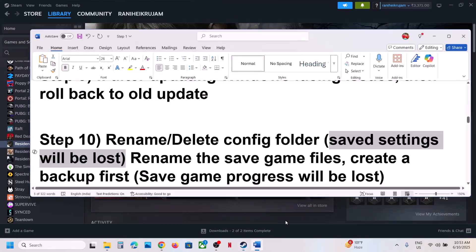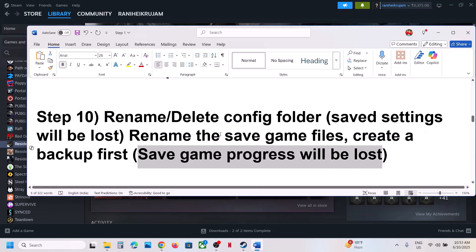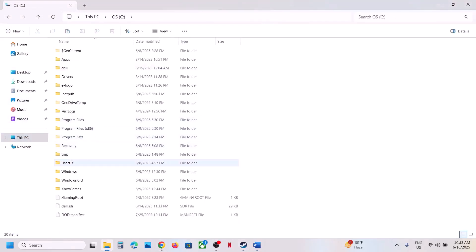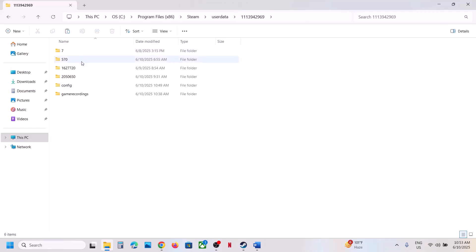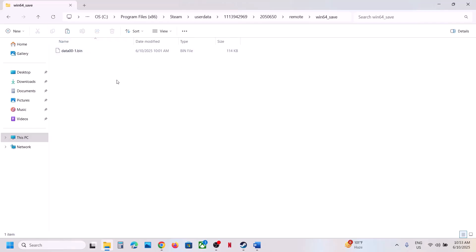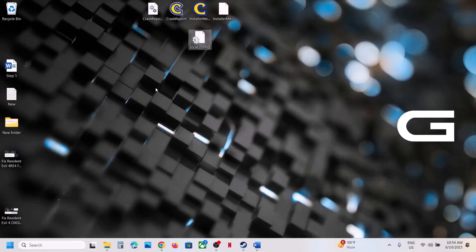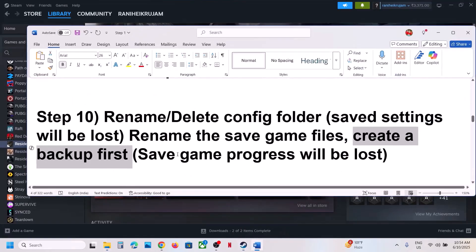Still not working? Rename the save game files. Note that when you rename the save game files, you will lose all game progress and have to start from scratch — so create a backup first. Go to File Explorer, This PC, open C Drive, Program Files, Steam folder, userdata folder, your Steam ID folder. Here you will see folder 2050650. Go back, right-click on folder 2050650, create a backup, then rename it by adding .old, and then launch the game and check.